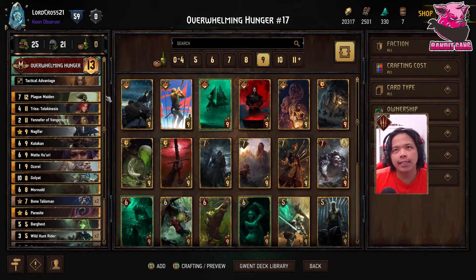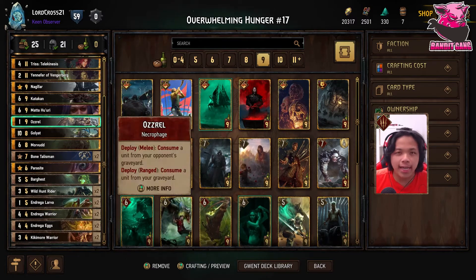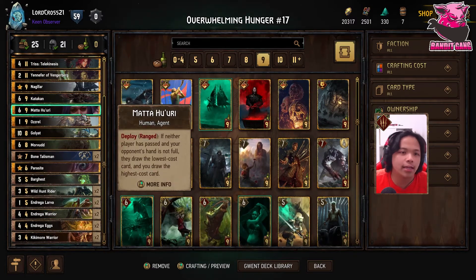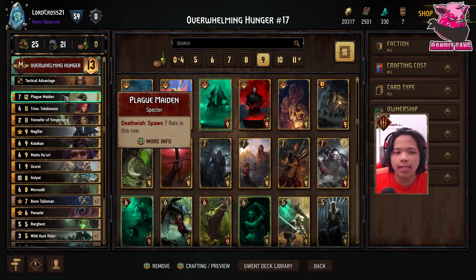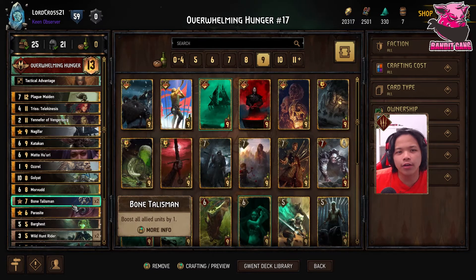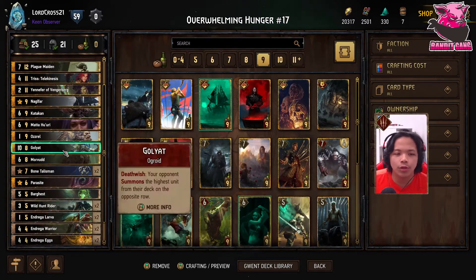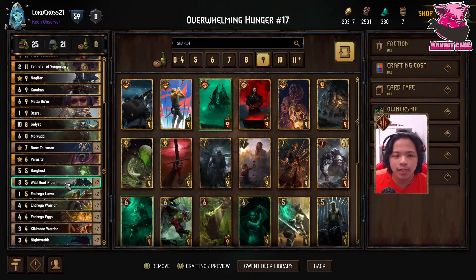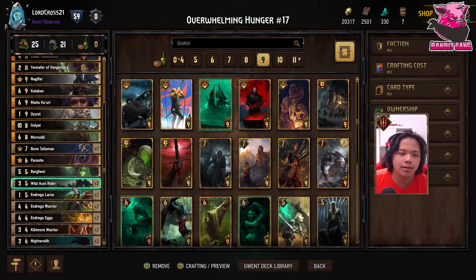So obviously the idea is Plague Maiden being able to swarm the field. You'll notice Caranthir is missing — he's usually a spot-on combo with Plague Maiden to get swarms going. The reason I didn't want Caranthir is because I didn't want to add an extra short round, since I already have some short rounds covered with Osrul and Goliat, two Indrega Larvas, and a thrive package with Katakan.